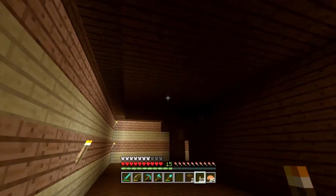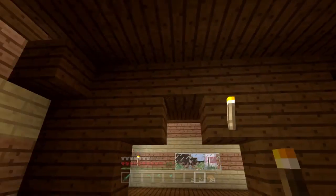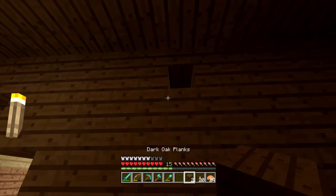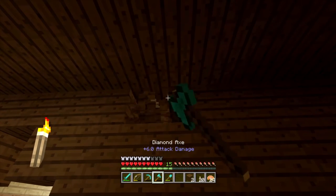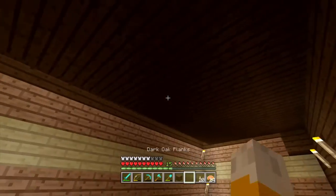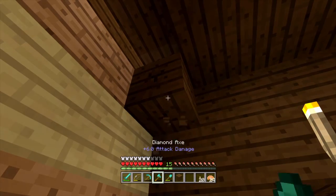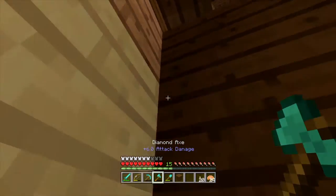We can just sort of block off this back area. I might actually have room to add in a cupboard under the stairs sort of thing for him — just a little bit of extra storage space. So let's go along like that, and there's just an upside down stair there. I've got two blocks remaining actually.